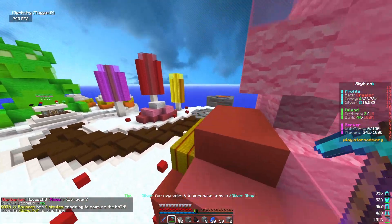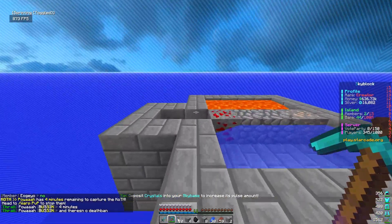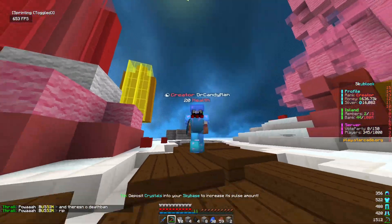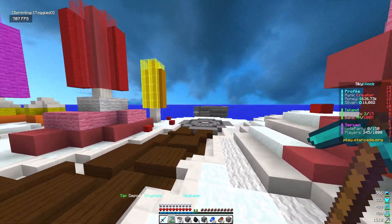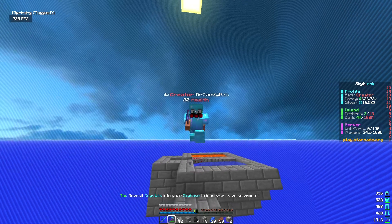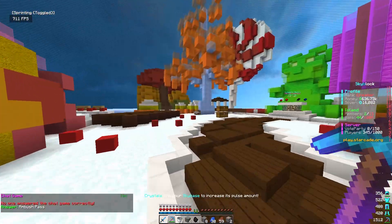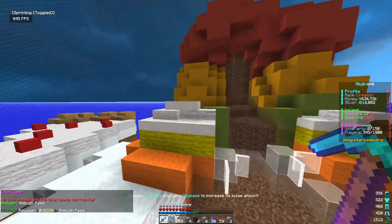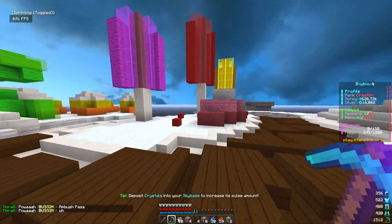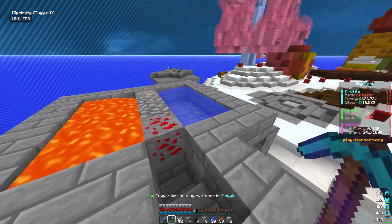Dylan is beating me but I tell him I'm going to come back. I call him out for being cocky and propose a real money wager on this series. He's got HCF money and I ask if he wants to run an IRL wager — 500 dollars. He thinks about it and eventually agrees.